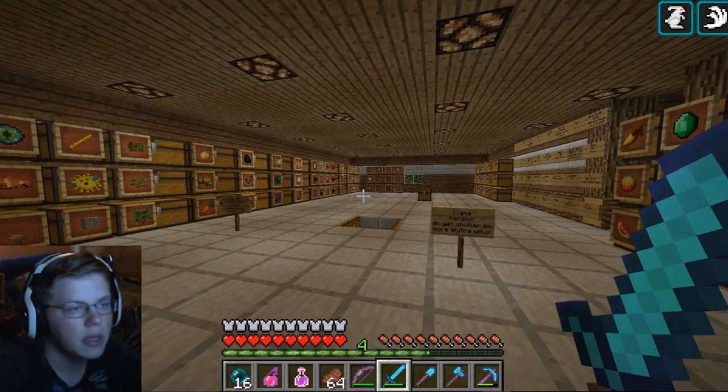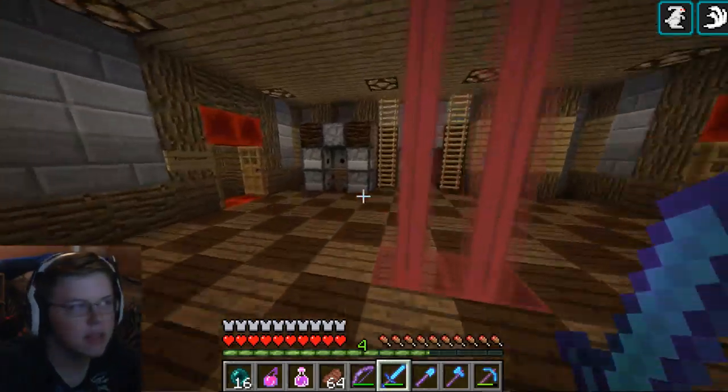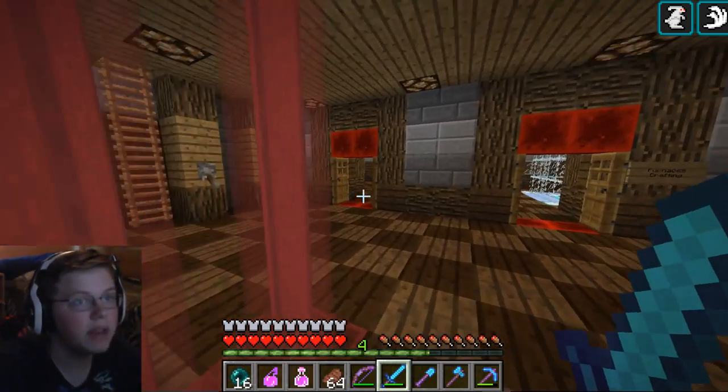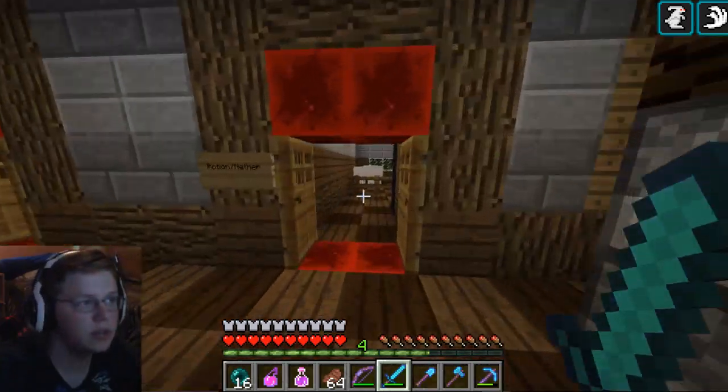I have gotten myself all prepared. I have some strength and health potions, some food - since we're finally going to be going into easy mode. Ender pearls, all my tools, my good bow. Instead of going and finding the mansion, I already found one for you guys off camera and I have made a tunnel to it.